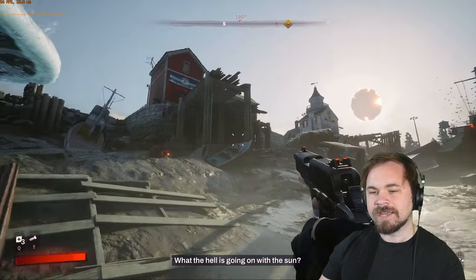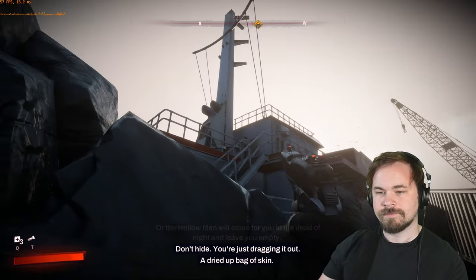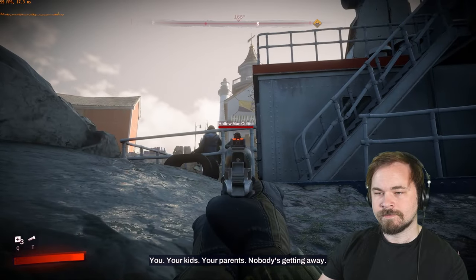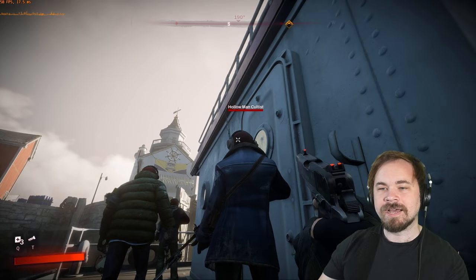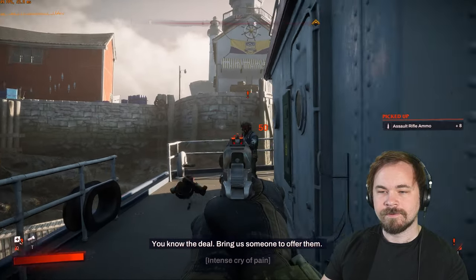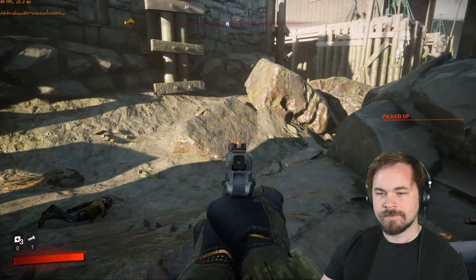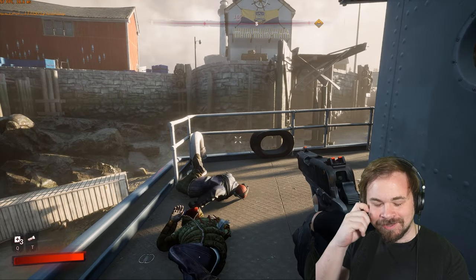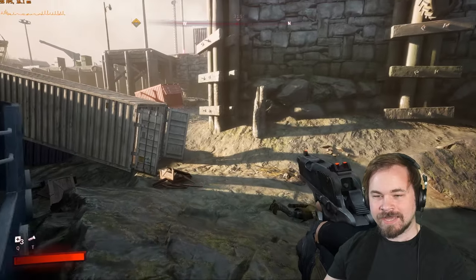It looks pretty cool aesthetically, and what the hell is going on with the sun — that was pretty interesting. The enemies seem pretty dumb. I'm on normal difficulty and that combat was easy; I don't think I even got hit. They're literally stormtroopers. I tried sneaking behind an enemy and he didn't see me — interesting. There's literally nothing in terms of stealth mechanics.